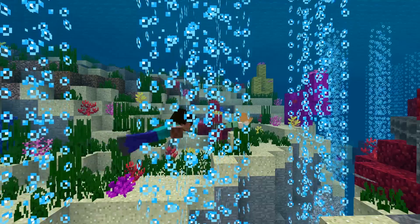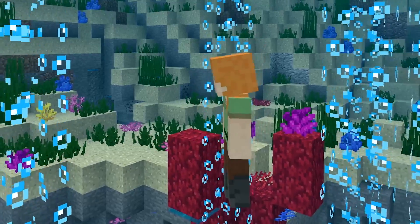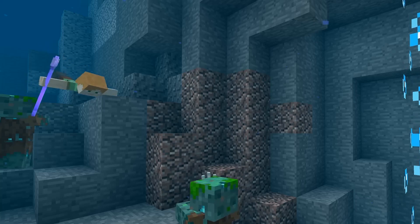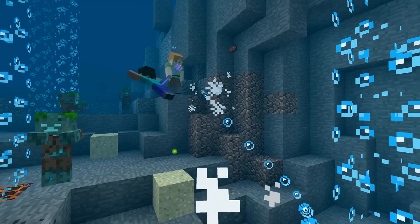We have the Drowned — these dangerous underwater zombies lurk in dark, deep water and will come up to the shore at night. Drowned are now part of the main game. They did exist in 1.4, but they were experimental gameplay, so a lot of people haven't had access until just now.